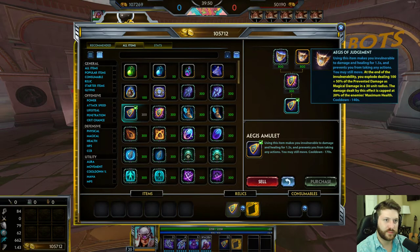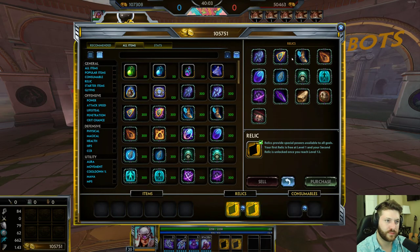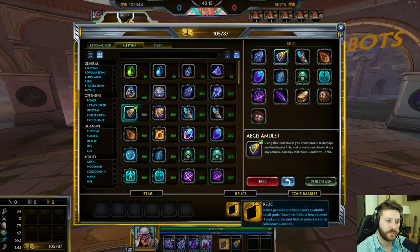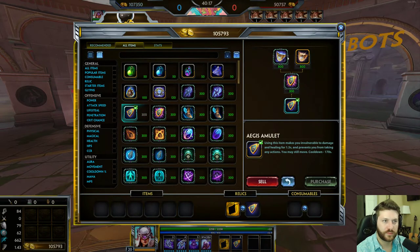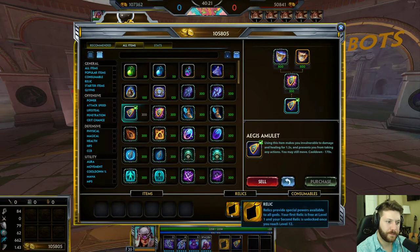Aegis of Judgment is a fun one where every time you take damage, you deal an explosion around you equal to up to 20% of the enemy's maximum HP. This can be good if you're not able to run away at all — the only time you'd really want it over Acceleration is if you're a character like Plush or Zeus who is already going to die and you just want to do even more damage before dying.